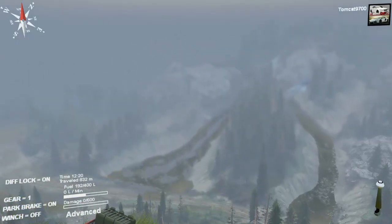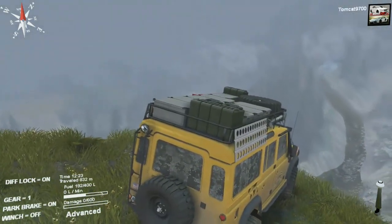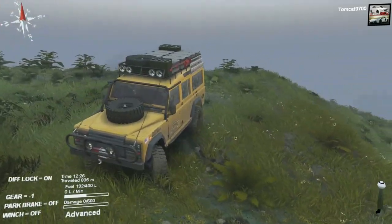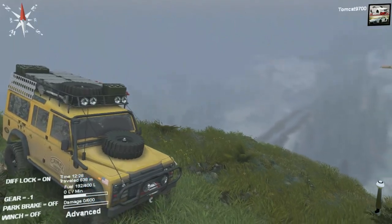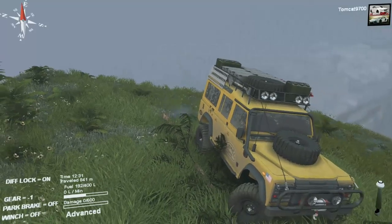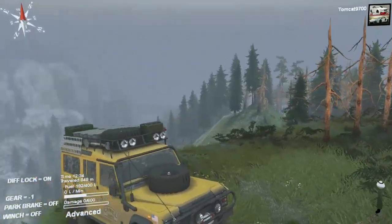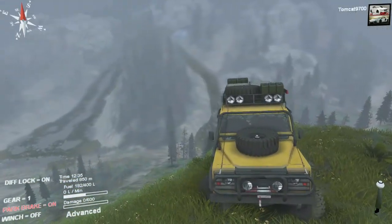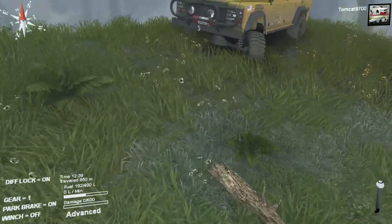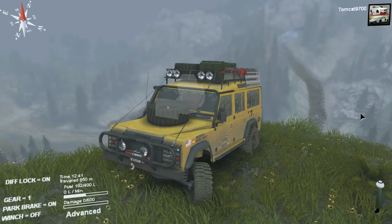That's actually one hell of a view. It's pretty epic — I've never actually been up to this side of the volcano before. That is awesome. You know what, that would probably look even better if I was facing the Land Rover the other way — picture opportunity. I generally don't do that in Spin Tires, but you guys know I'll do that all the time in Forza or even GTA. There's really no photo mode in Spin Tires, but when you've got a view like this, you can at least capture a video still — because that looks incredible.